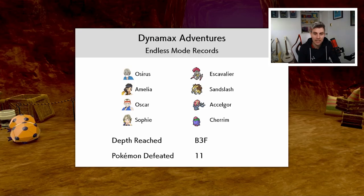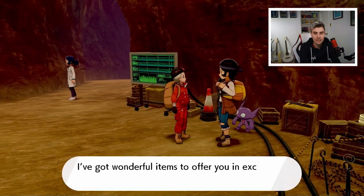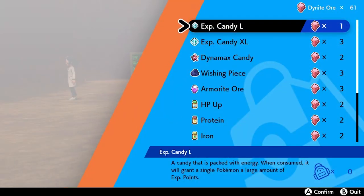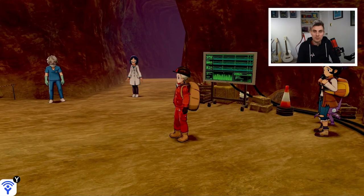You can see the Endless Mode records with the Scavalier there. I think doing this with friends is going to be a lot easier - working as a team. There were a lot of times where the NPCs were conflicting and their move choices weren't the best, so you could easily get a lot deeper than just the third run with real players. We've got 61 Dynite Ore total from unlocking the Endless Adventures plus everything else - we're on some sort of path to getting that Beast Ball, but 150 Dynite Ore for one Beast Ball seems crazy.